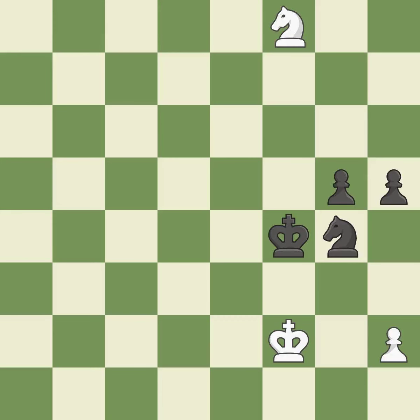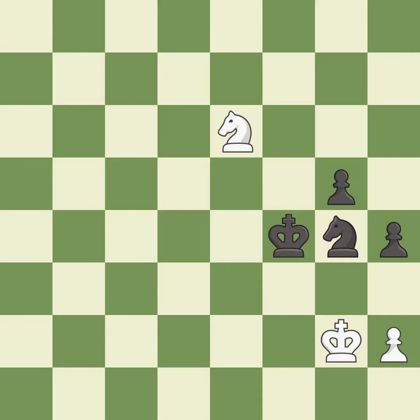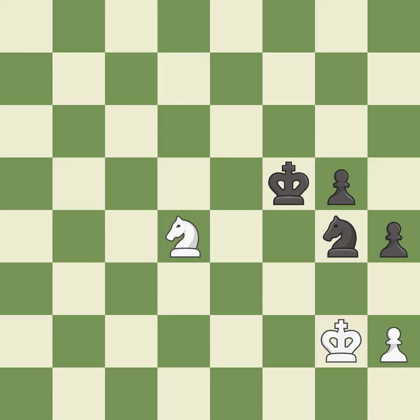This threatens to win a pawn — excellent. This defends the attacked pawn — excellent. A solid choice — excellent. Right on target — best. This evades the check from the knight — best. This move puts the knight on a safer square — best. This evades the check from the knight — excellent.